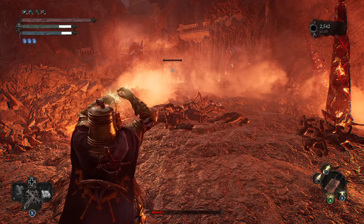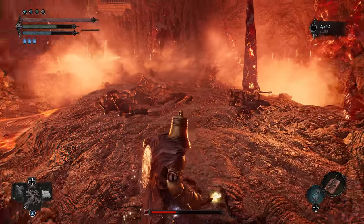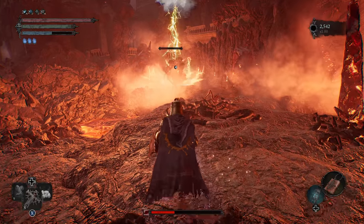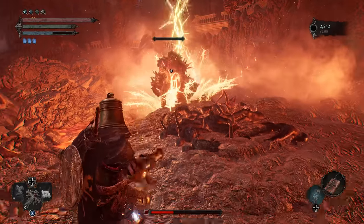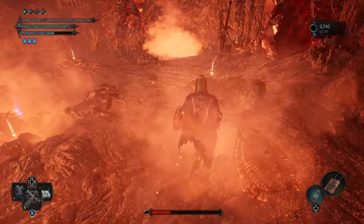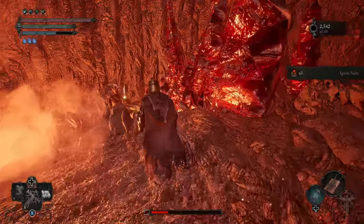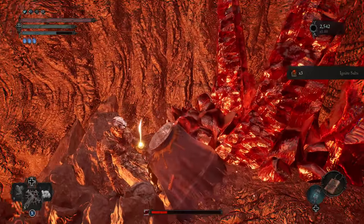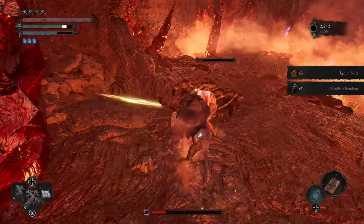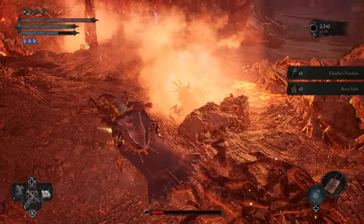As soon as you see him, let's give him the old thunder down under. I think two of those should be sufficient to really mess him up. Just go ahead and pick up all the goodies — there should be three. Two things of salt and then the paladin's pendant, which we got.